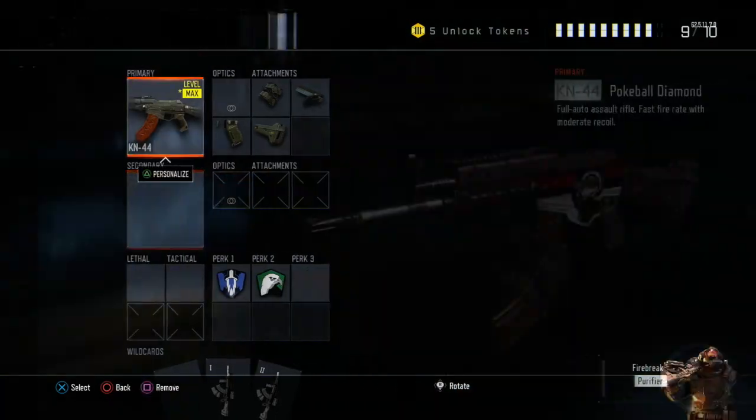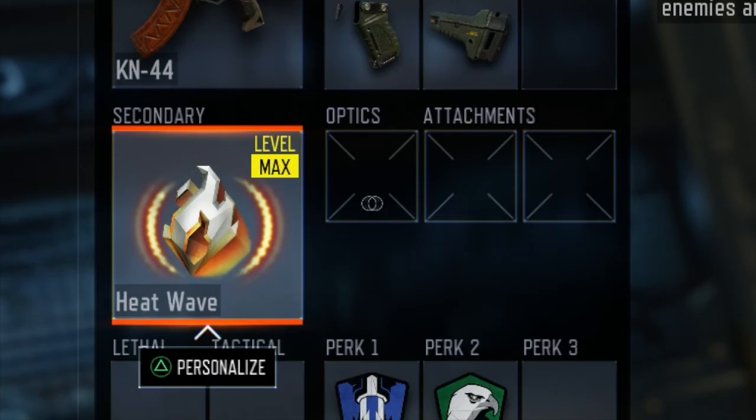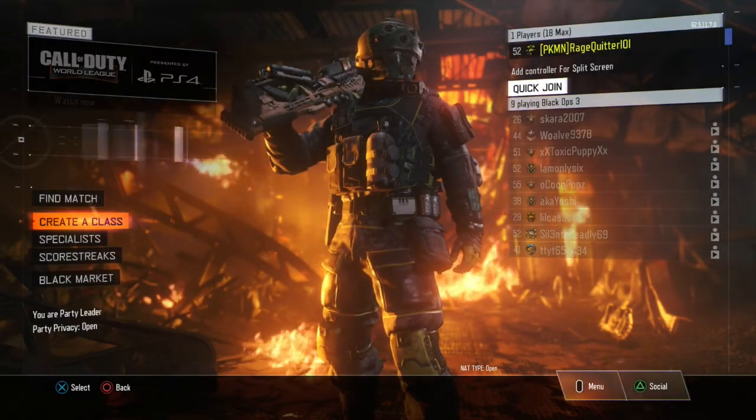Then go to create class, go to secondary, click war machine, and there you have it — heatwave. Once you've done that, back out into the main menu and then go right back in and it should all be good.